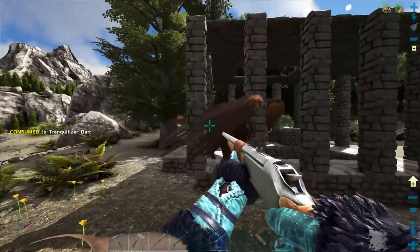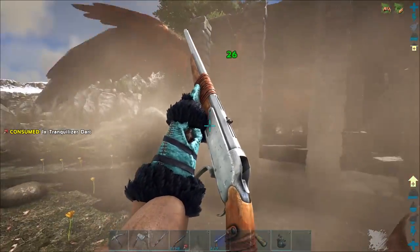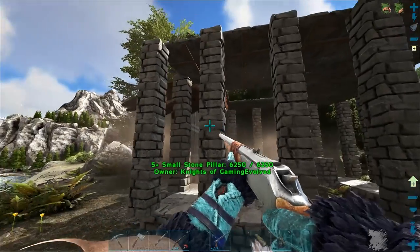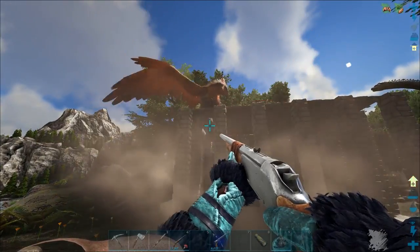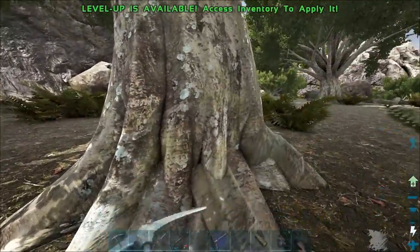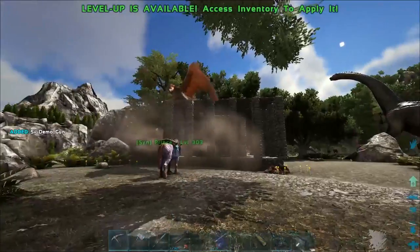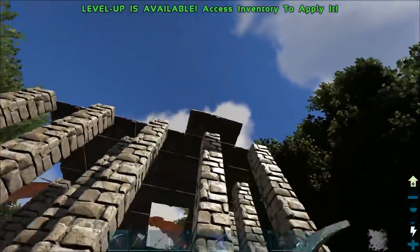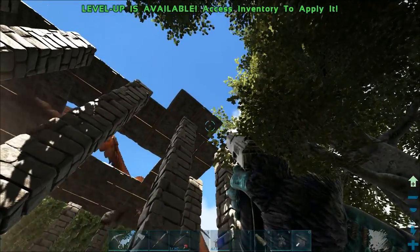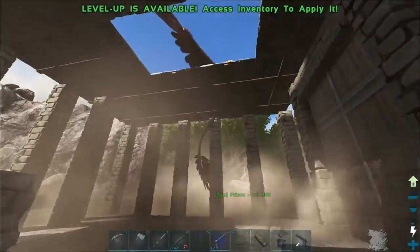This shouldn't take too long to knock him out hopefully. Can he get out of there? That would really suck because I don't think we'd be able to get him back in. I need to get the rest of those ceilings in place - not foundations, ceilings. The ones we messed up on. He almost looks like he's out of the trap. I don't trust the trap right now.